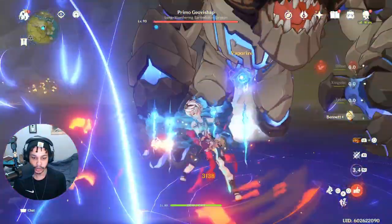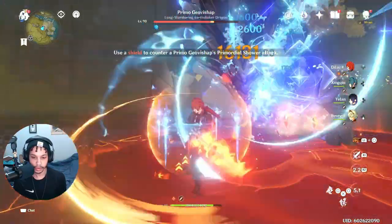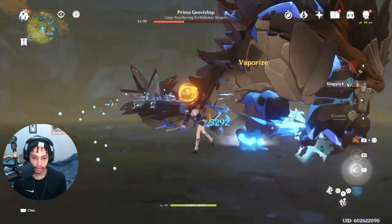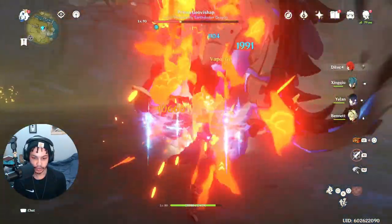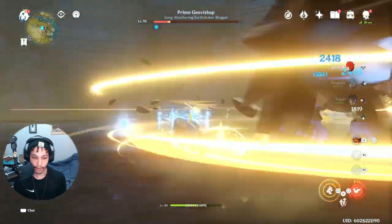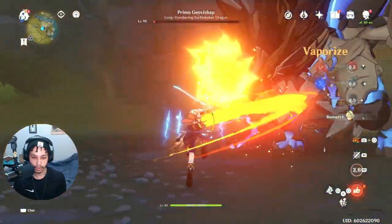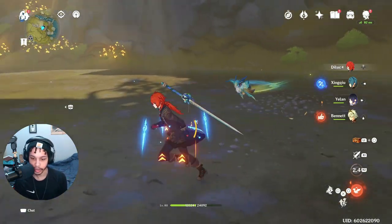We'll activate this, go to Bennett, do this. I forgot to activate my other things, but I have C3 Diluc. We go for one more rotation and he'll definitely die — he'll probably just die to Bennett plus Diluc alone. Let's light it up! That wasn't too bad, and again my crit rate is lower because normally I'm running Serpent Spine on Diluc, so I don't have the artifacts to switch this up without sacrificing a ton of crit damage.